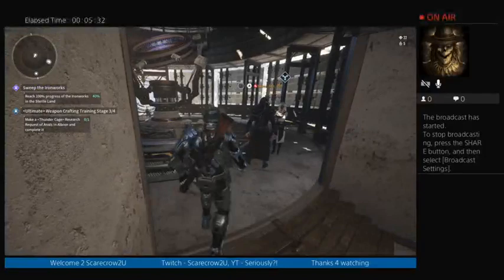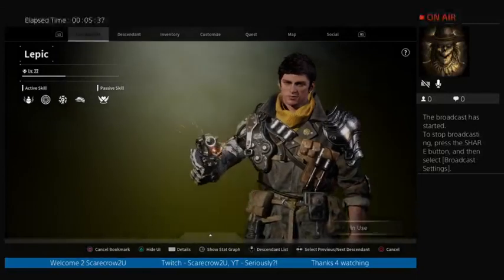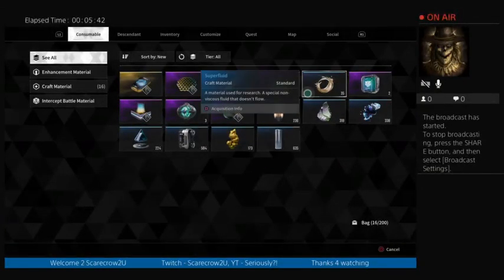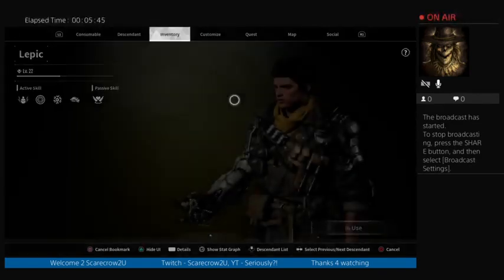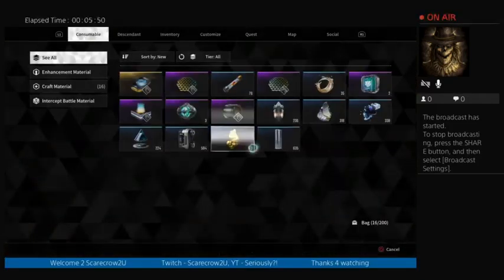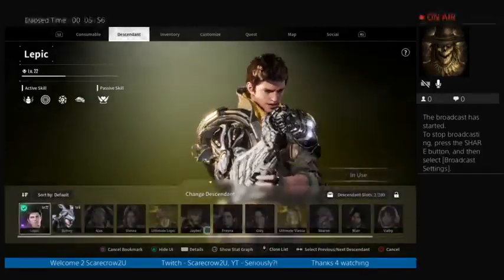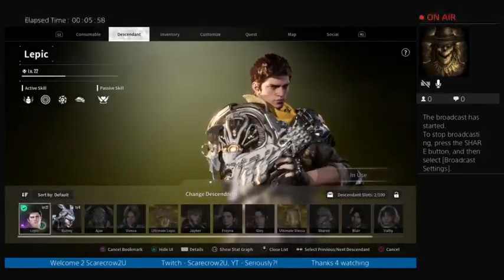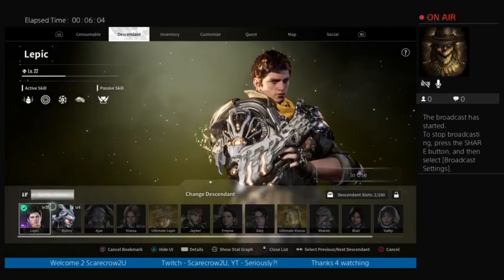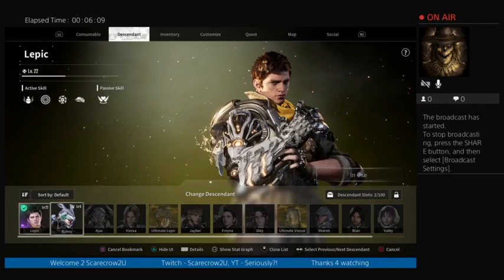If I push up, here's all your menu. Your consumables, which are when you destroy an item in your inventory — those become your crafting materials. Here's your descendant. Down here — this operation — you're able to choose one, two, or three in the beginning, and that's it. After a few missions you'll start collecting Bunny items, and they want you to craft her.